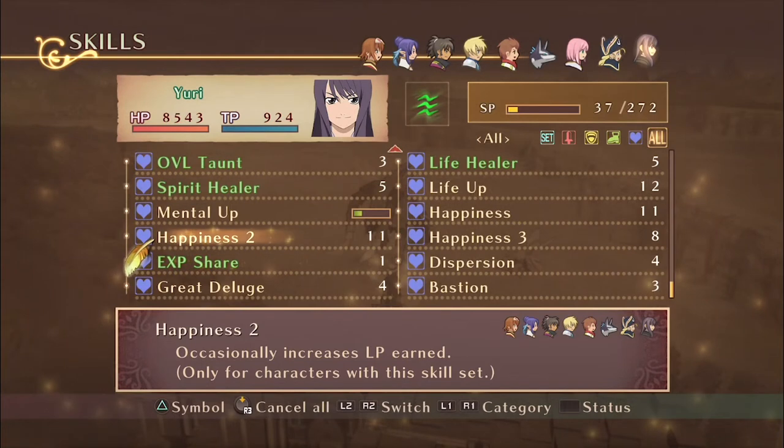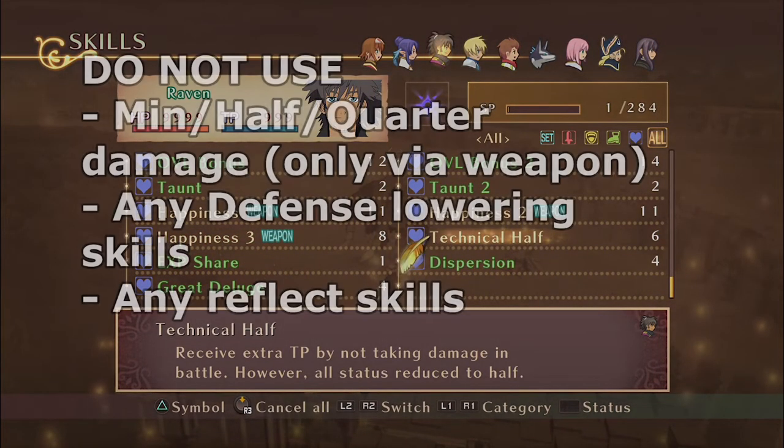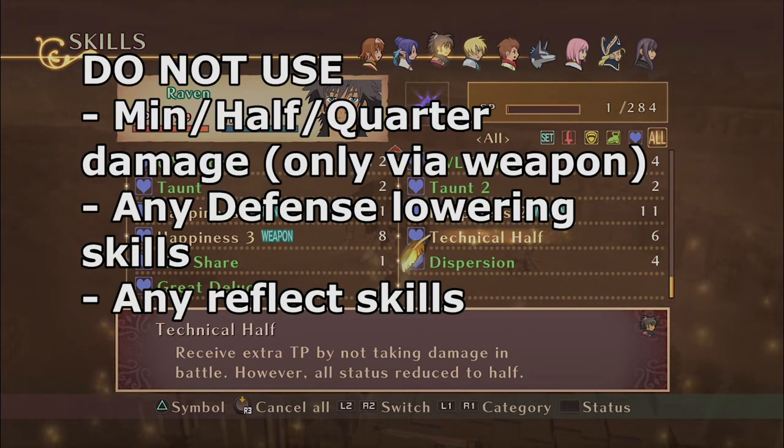I must stress this: do not equip the following skills — minimum, half, and quarter damage. These should only be equipped by the weapon. Also avoid any defense-lowering skills and the reflect skills, as this will do more than one damage and you don't want to defeat Brutal while you're away.